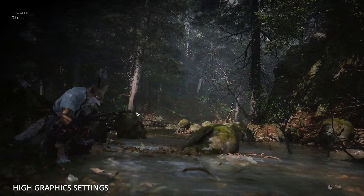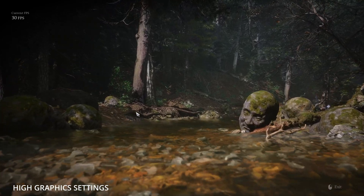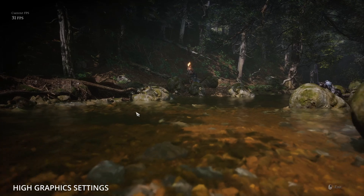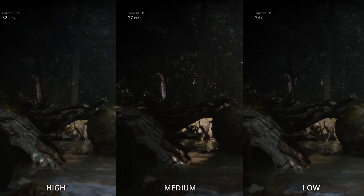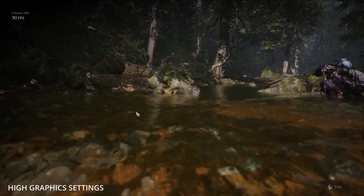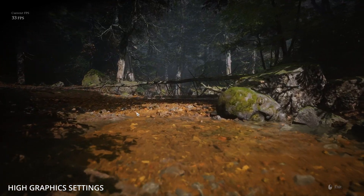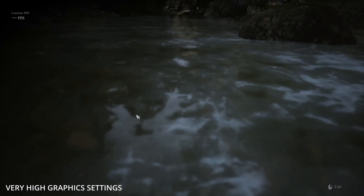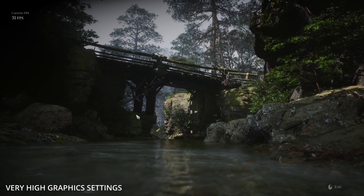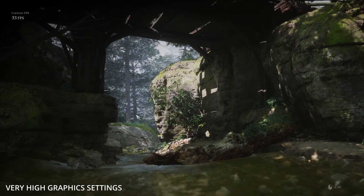I can get much better performance if I use FSR, which I'm probably going to do, or DLSS with performance mode. Still looks great. This is a side-by-side comparison. Back to the hard numbers — after seeing that and checking myself, looks great on low, looks better on medium, and slightly better going from medium to high. Maybe I'm getting old, but the differences are subtle.